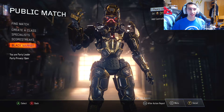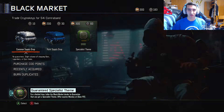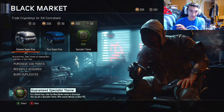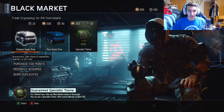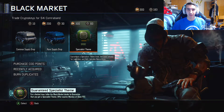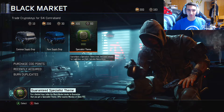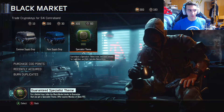We're going to try out and open up some bribe supply drops. We're going to go into the black market. I have 300 COD points — I actually just bought 200 to even it out because I had like 100 and that number really pissed me off. So I bought 200, and now we have the bribe theme so I can open it up with the 300 COD points. And then we're also going to buy three other bribe specialist theme supply drops with my 180 COD points. So let's jump right into this.